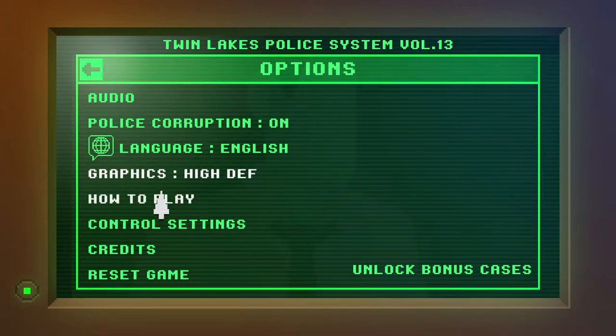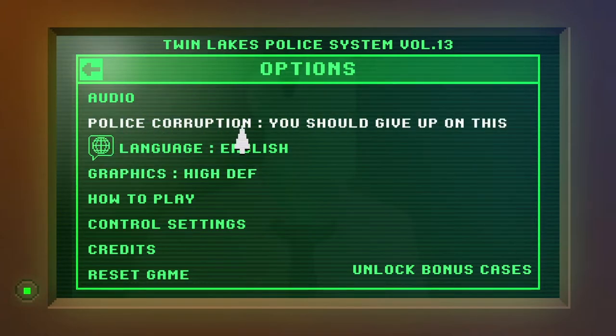I guess there's no options here. This one's kind of funny - Police Corruption: On. Still on. This is going nowhere, you should give up on this, you don't learn do you? I cannot get rid of police corruption. Let's go back.